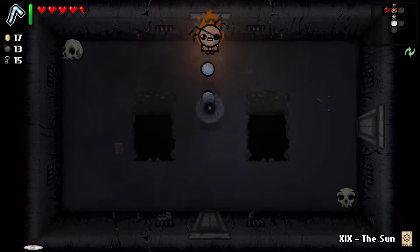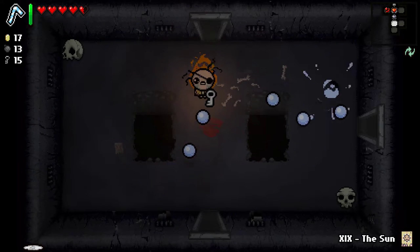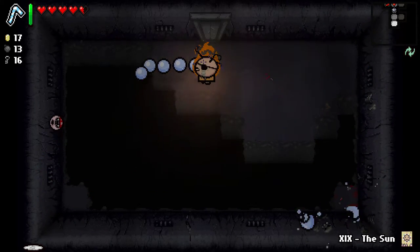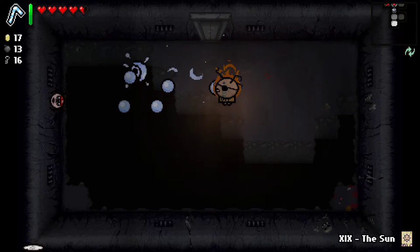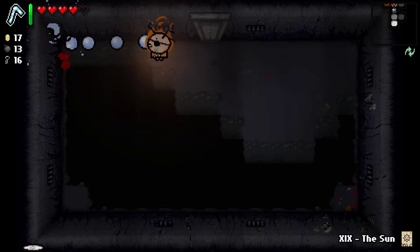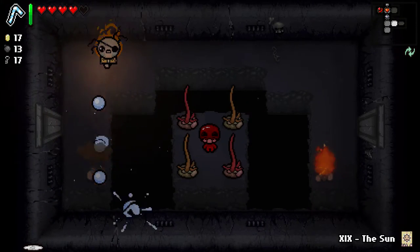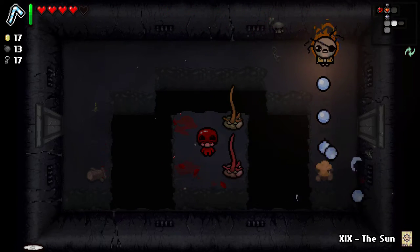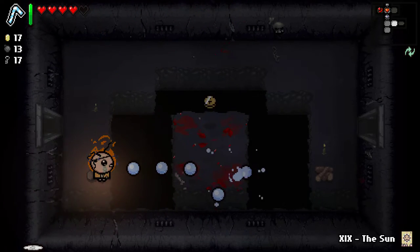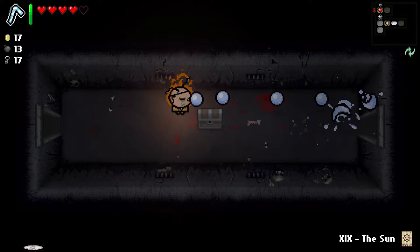Alright, got some soul hearts out of there. The brimstone — I'm going to try and get one of them, stay well out of the way. I still hit it. That's the thing — you can't touch it until it's completely gone. That's a classic mistake. These red guys can take damage while their hat is down — that might be a glitch, but I don't know why that is.